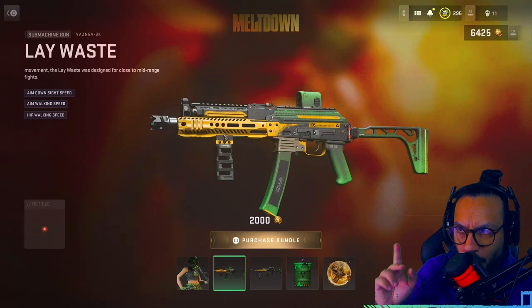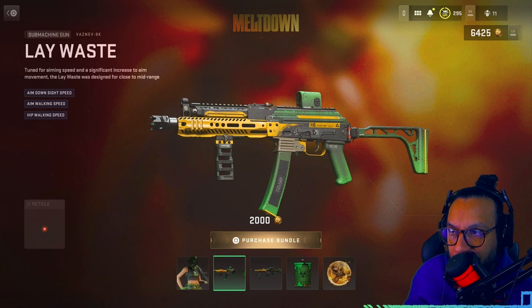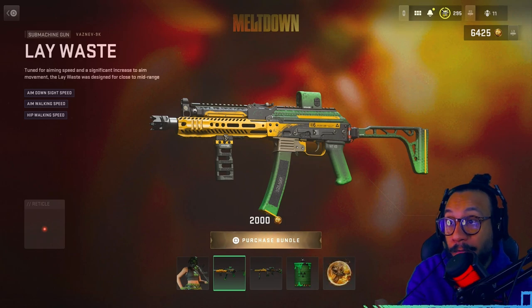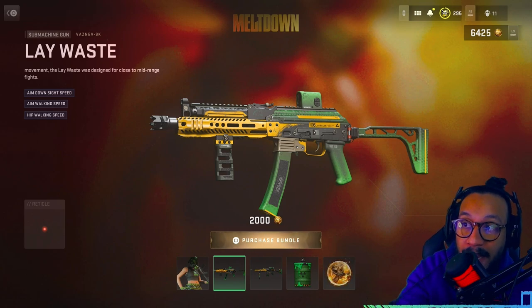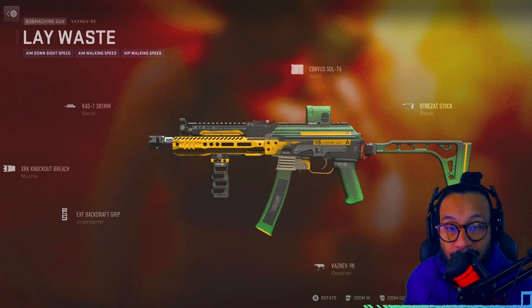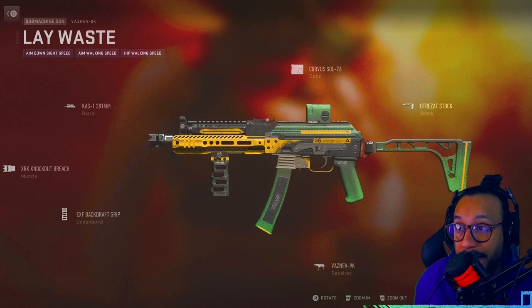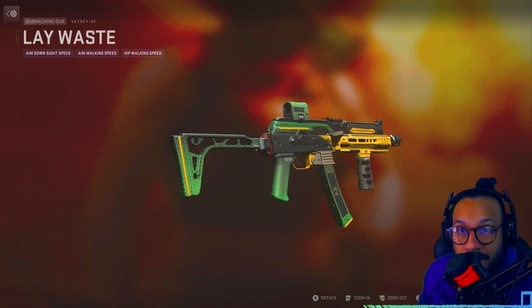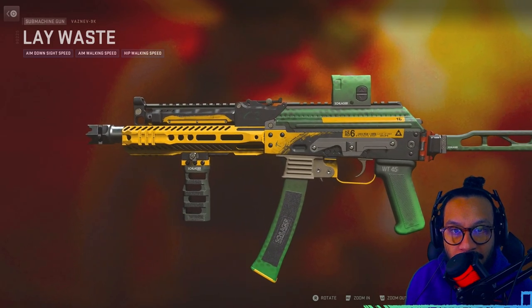Next up, we've got a gun I don't use that much, but maybe I should — it's for the Vaznev 9K SMG, called Lay Waste. It's tuned for aiming speed with a significant increase to aim movement. It was designed for close to mid-range fights: aim down sight speed, aim walking speed, and hip walking speed. Here's a full 360 — the blueprint looks nice, not too bad.